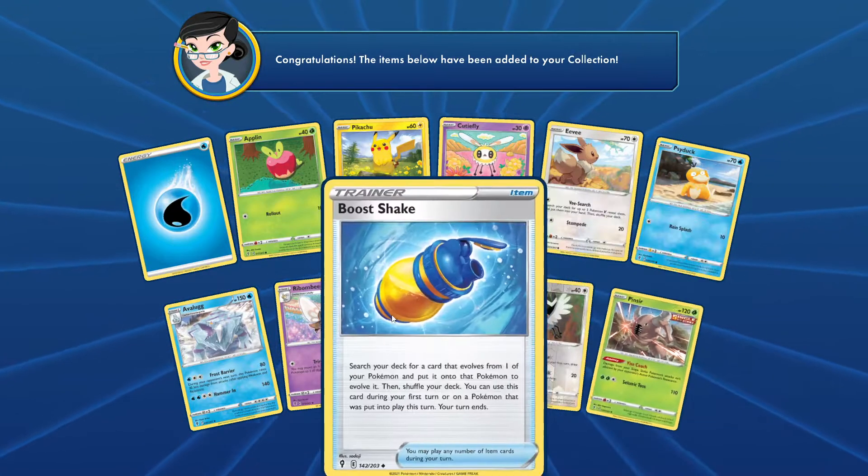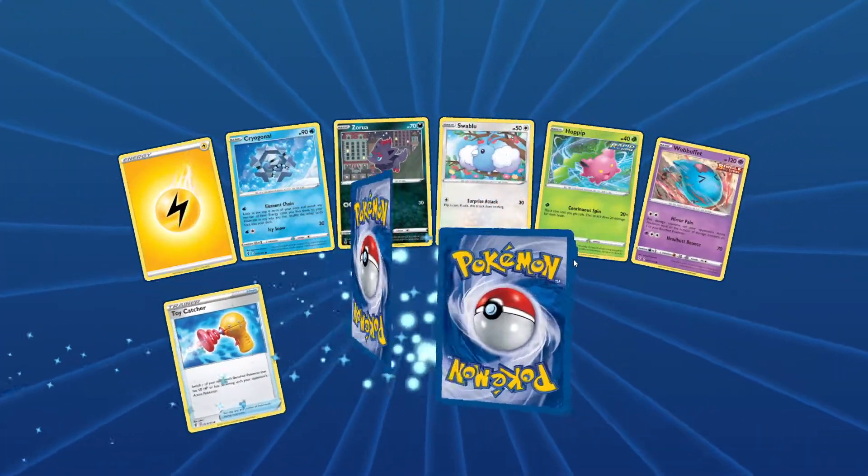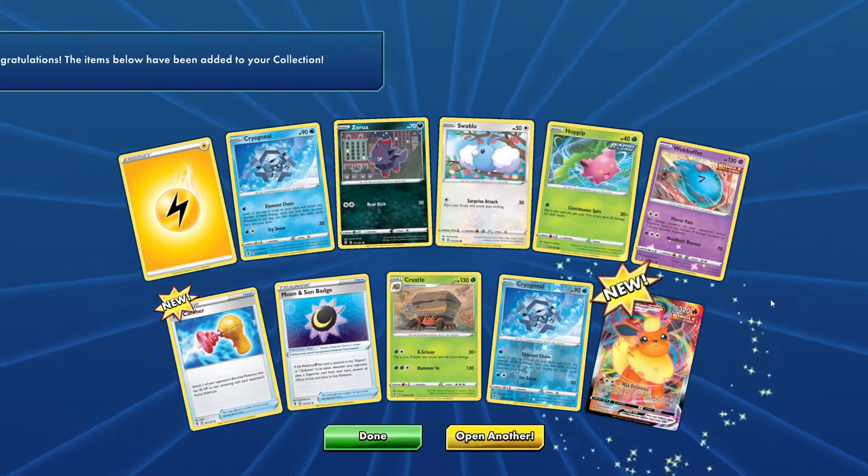We got another Pinsir and Bushifu. So far we've got two V cards, but you know, can't complain too much about that.